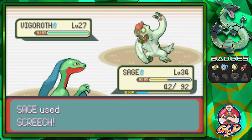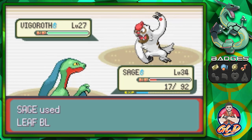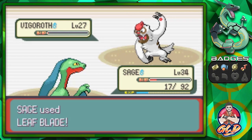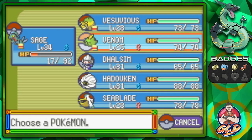Lower its defense by two levels. Another Facade will almost beat us. Let's go straight for a Leaf Blade attack — and that will do its trick. Here comes Linoone, and this Pokemon right here...